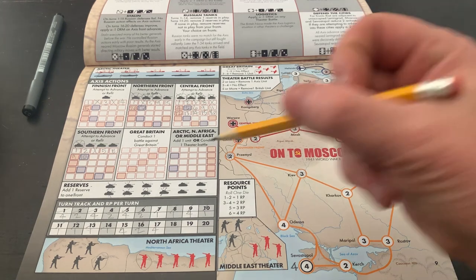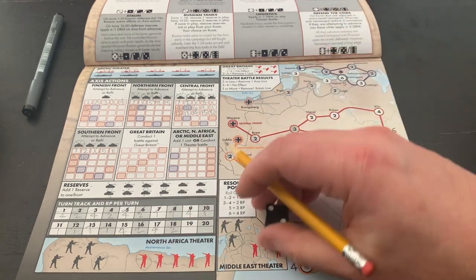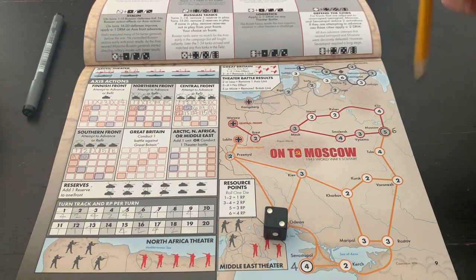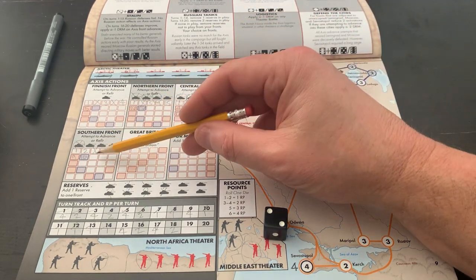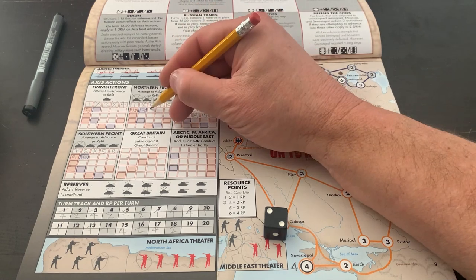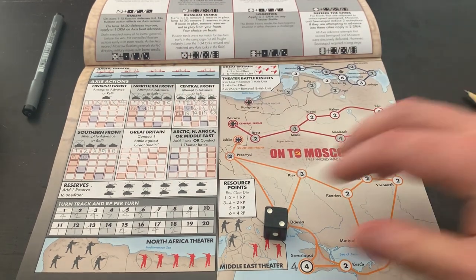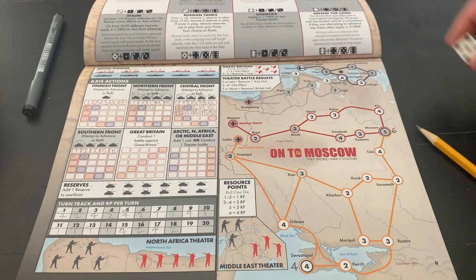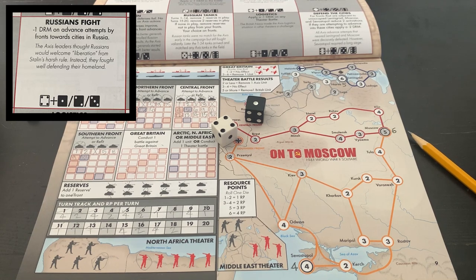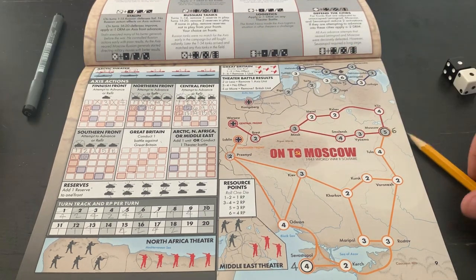We're going to do turn 18 — this is coming down to the wire, we only get two activations. On the northern front we can go on 18 and assign our last unit, so we're going to have a plus two dice roll modifier. The bot rolls 41 — Russian fight again, minus one dice roll modifier. We're going here to Narva. A one — we don't take it. That is turn 18.